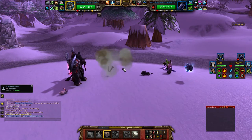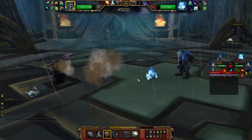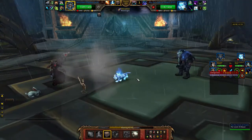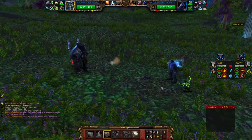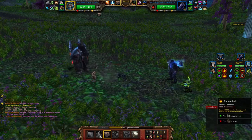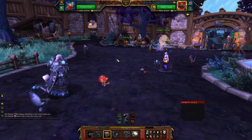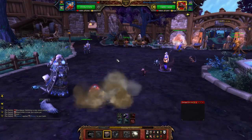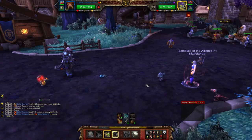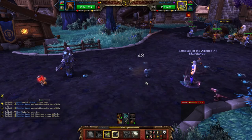Hello everyone, it's Gumrath here, and today we're going to take an in-depth look at the Battle Pet Ability Decoy. You may think that you understand most things about this spell, but over the next couple of minutes I'm going to walk you through the ins and outs of the move. I'll shift between calling it a spell, skill, talent, move, or ability just so I don't have to say ability a million times throughout this.